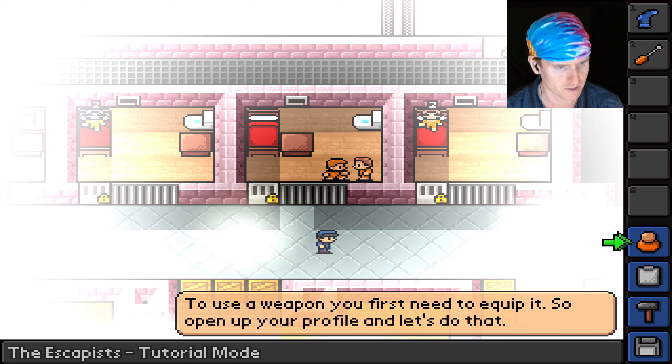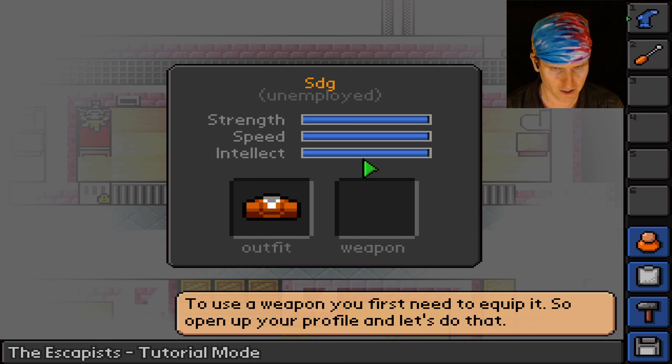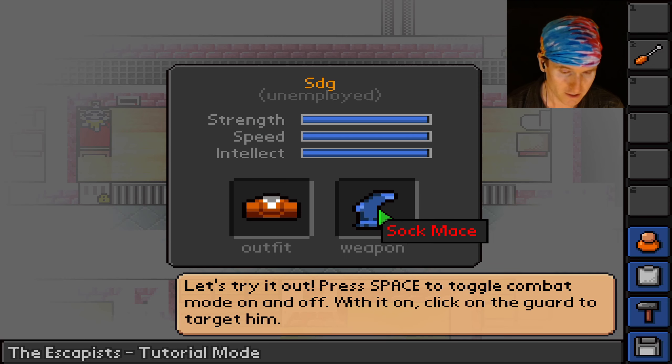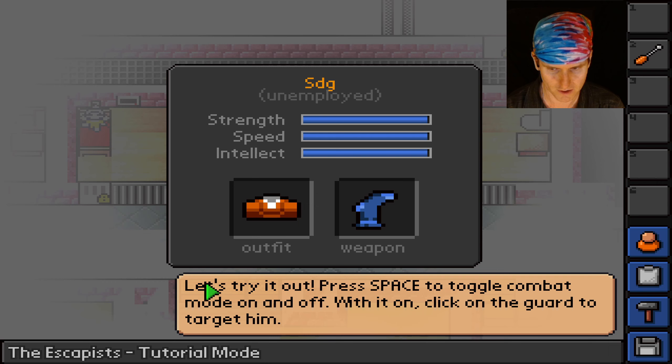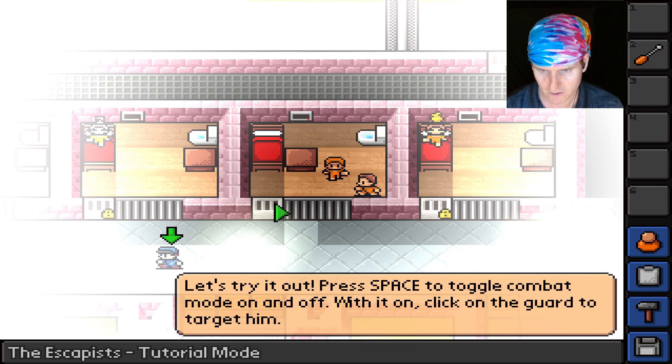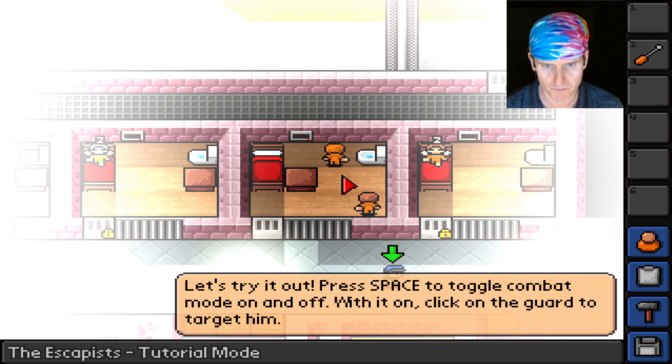The tutorial wants me to open the profile. First I gotta close this menu, then go to profile — SDG — weapon. We gotta equip the weapon. Okay, there are a lot of steps involved. The tutorial says: 'Press space to toggle combat mode on and off. With it on, click on the guard to target him.'